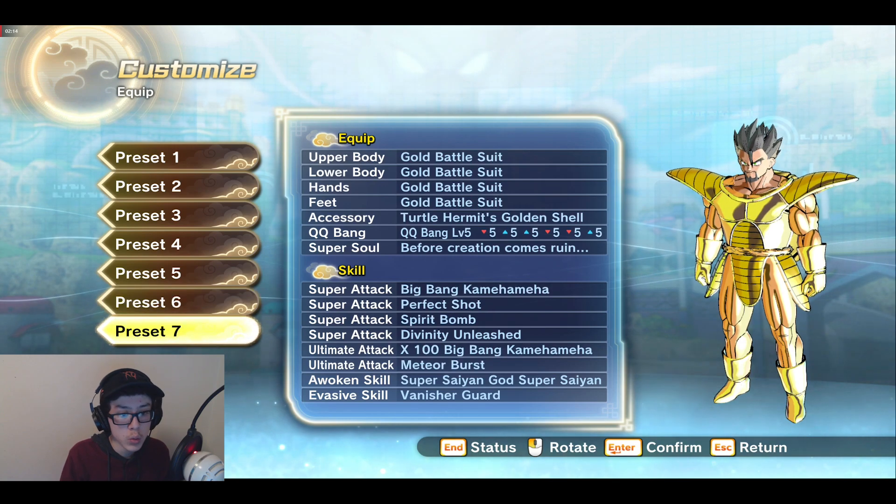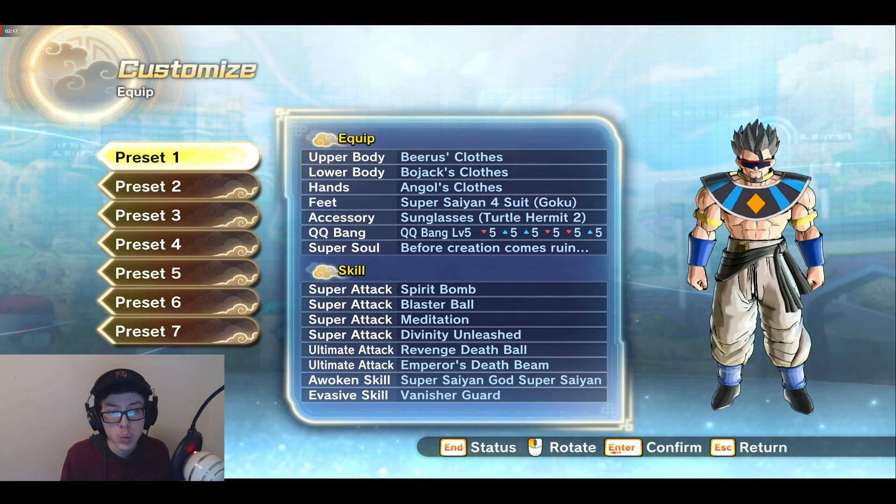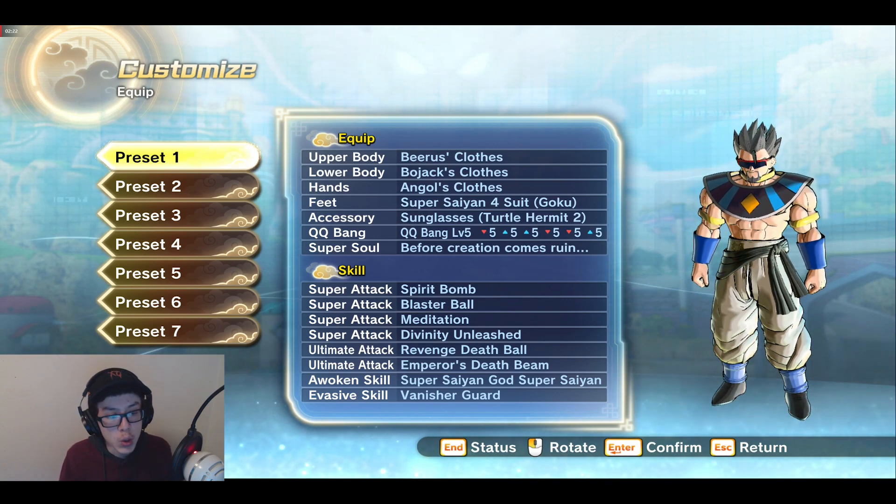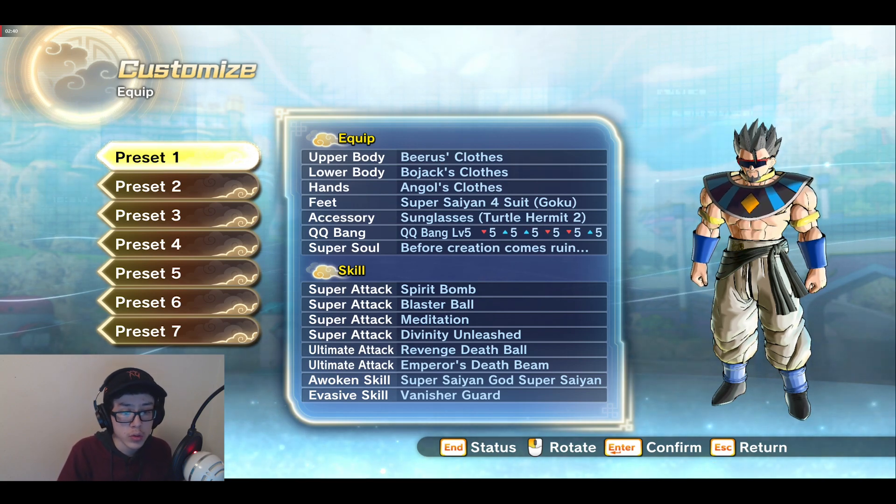I'm going to click Equipped. So I think I'm using this one or this one — it doesn't really matter. For the first preset, you can go wherever you want; it's really going to affect your stats. I will have the same Super Soul, QQ Bang, and clothes/accessories. Everything's going to be the same — the Super Soul's just going to be different. The QQ Bang again: health goes down by 5, ki and Stamina goes all the way up by 5, Basic and Strike goes down by 5, and Ki Blast Supers goes all the way up by 5.